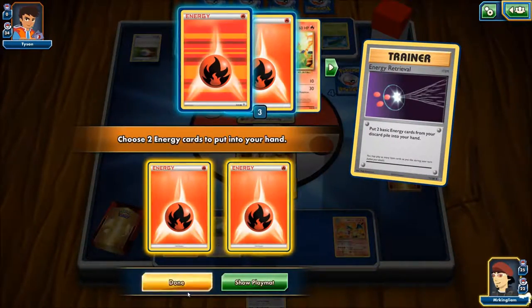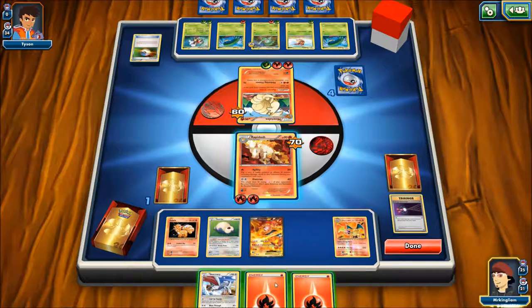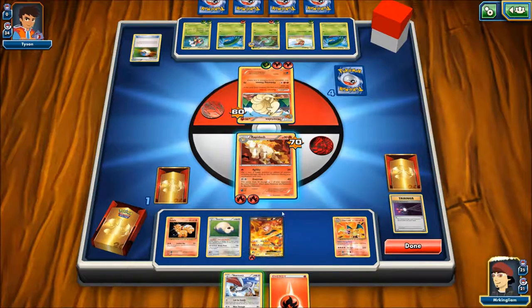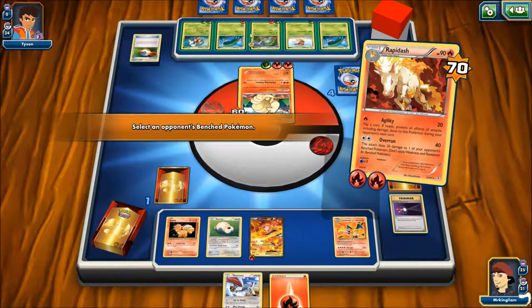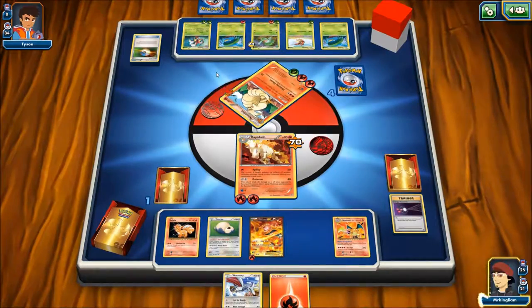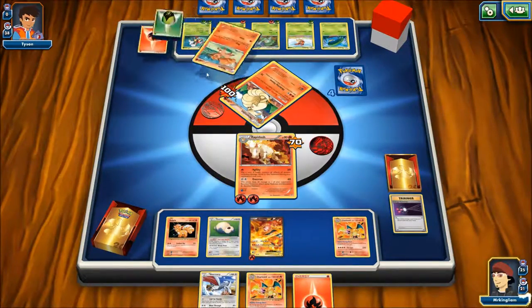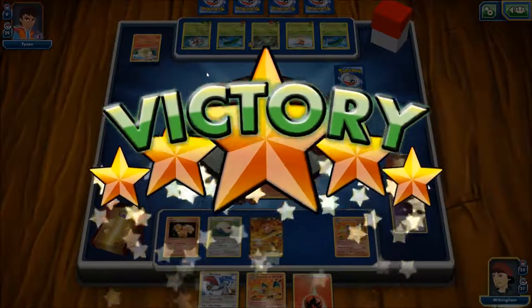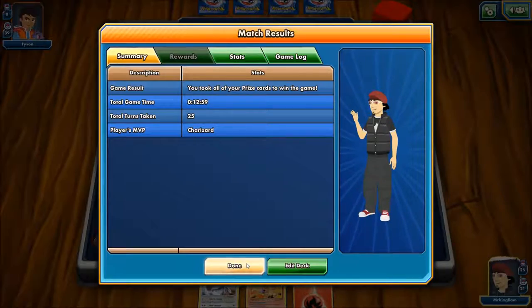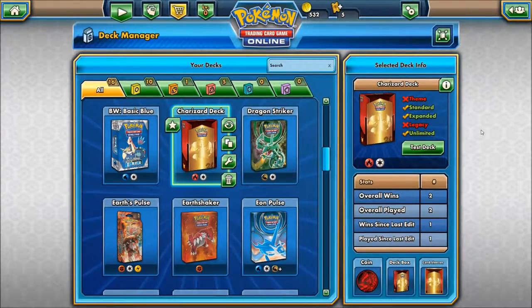Now Rapidash comes in handy. Nothing really matters now. And that's the last one. Wow, both Charizards were prize cards. That's one of the downsides of this deck profile — it might have a slight issue if both Charizards end up as prize cards, which they were. But oh well, it worked out.